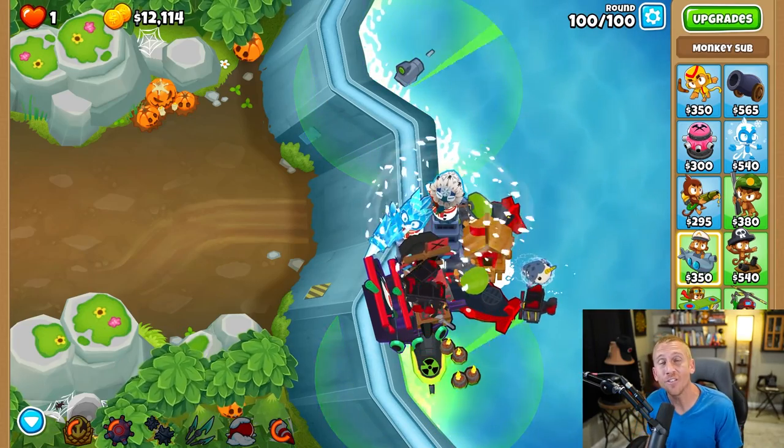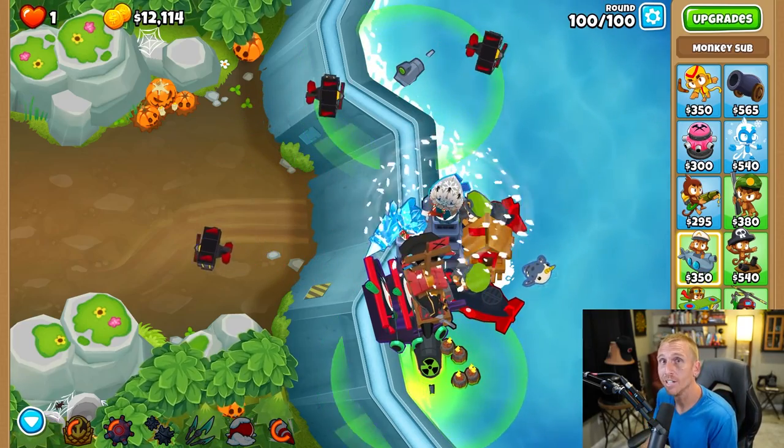If you like this walkthrough, check out this one on another expert map — Infernal — where we make it super easy and you get a black border.